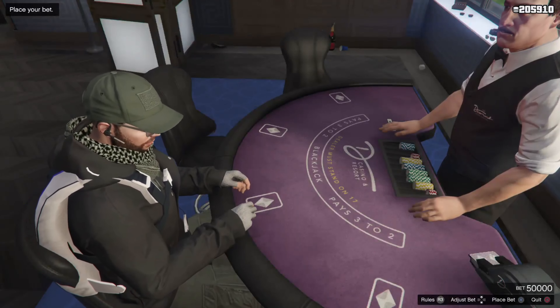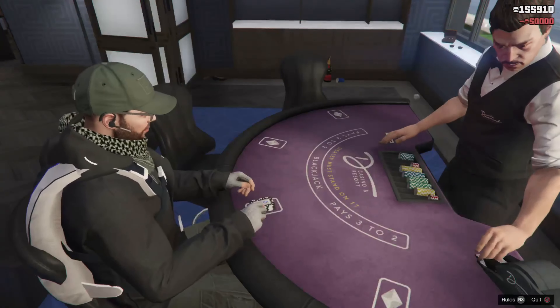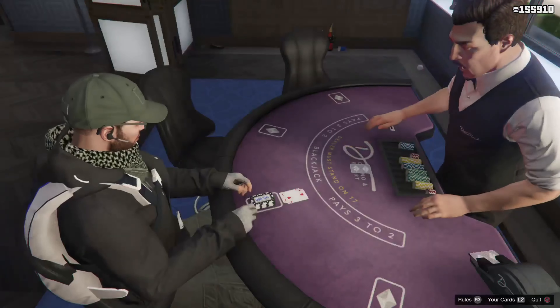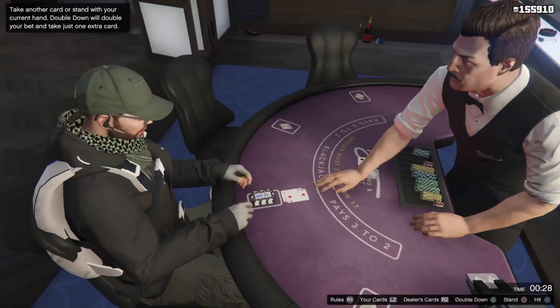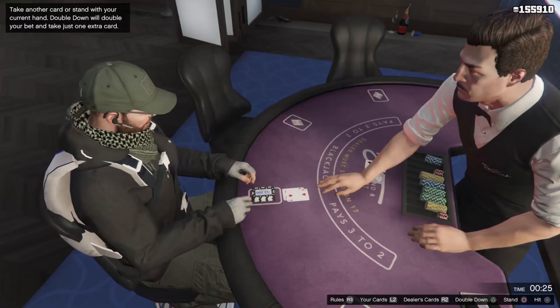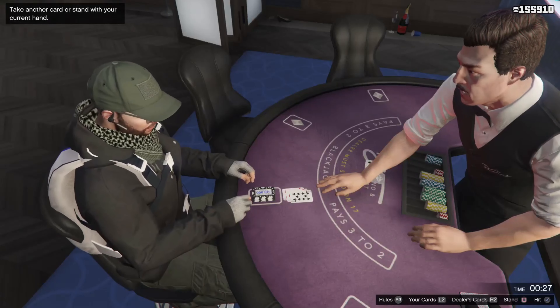Now, if you guys don't know how to play Blackjack, I'll explain a little bit more later on in the video. But for now, if you guys win a hand of Blackjack 21, what you guys want to do is get up off the table and go change something on your outfit. Go into your interaction menu and change something on your outfit every time that you win. Simple as that — that will forcefully save the game.